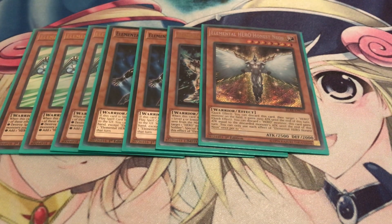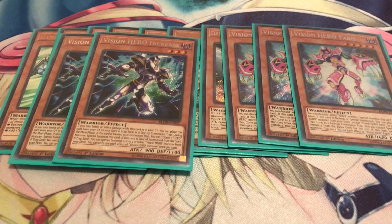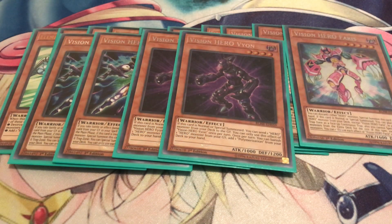Honest Neos is just great overall because it gives your Heroes 2,500 attack points and enables the OTK strategy. I'm running three Faris - you want to see Stratos and Faris both together. If you have Stratos already you can search out Faris and just go full-on combo. Next is Increase, a good extender that gives you instant access to your Vision Hero Vyon, which dumps any Hero to the grave - you mostly want to aim for Malicious. It also gives you instant access to your Polymerization. What's also cool about Faris is that if you open with a Malicious you can discard Malicious instead and still go from there.